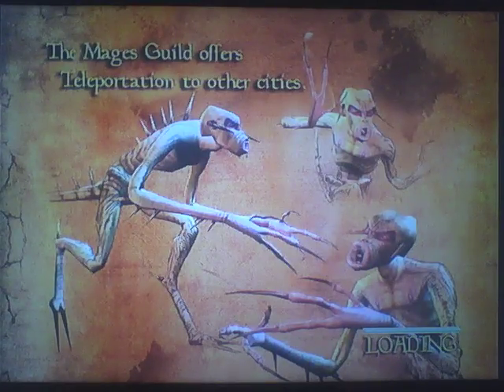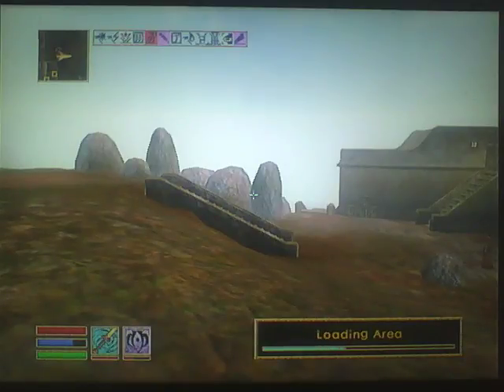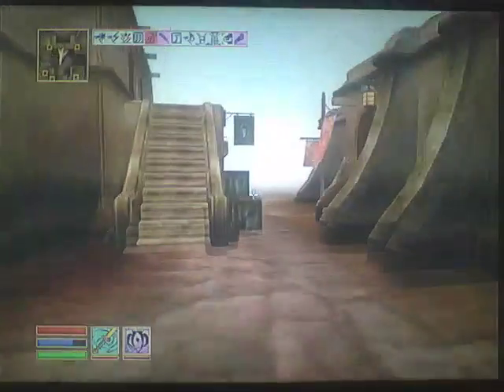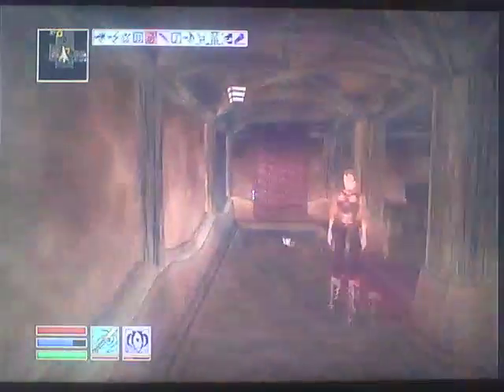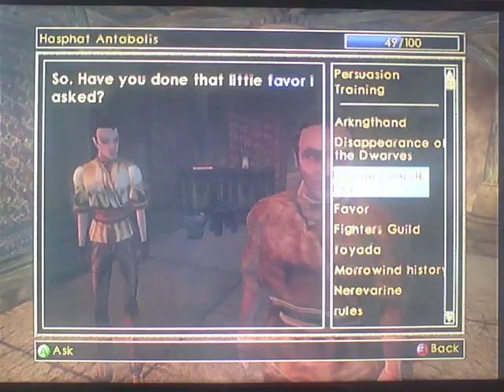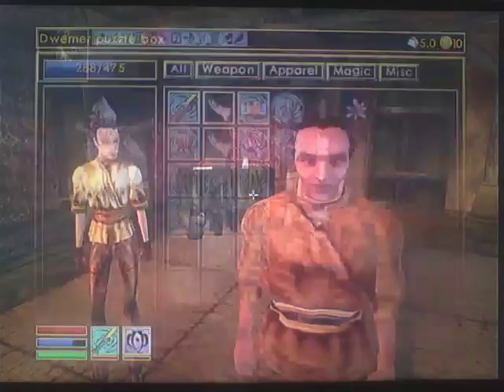So I need to turn this quest in. I have to go back to Hasphat and Tad Ballas, then I think I've got to go back to Caius Cosades. Back in the Guild of Fighters. Have you done that little favour I asked? Well, yes. Why is he saying I haven't got it? Did I not pick it up? It's there - why can't I give it to him?